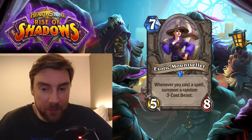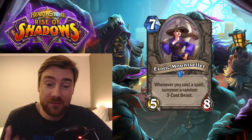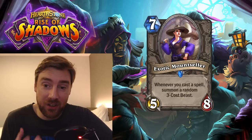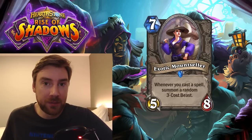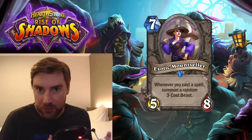We're going to start with a nice one. This is Exotic Mount Seller, and it is 7 mana, 5 attack, 8 health. Whenever you cast a spell, summon a random 3-cost beast. This is actually a very nice card. I think the stats on it are pretty decent too. The 8 health means it could stick around for a full turn of playing spells.